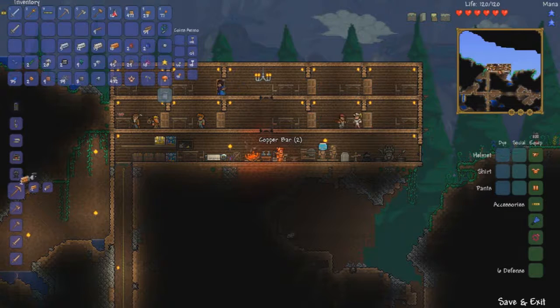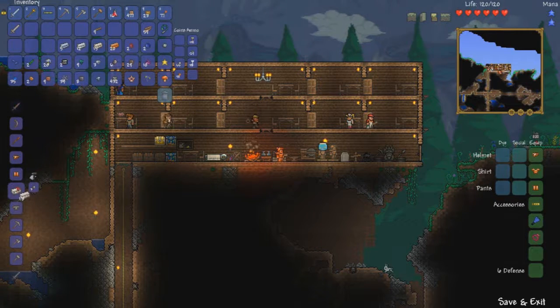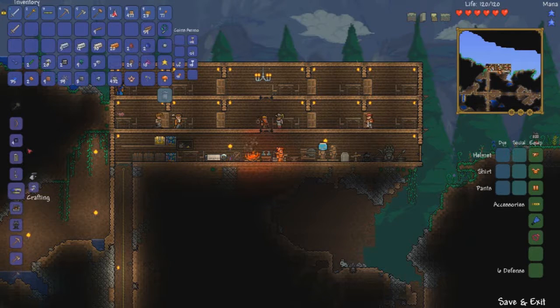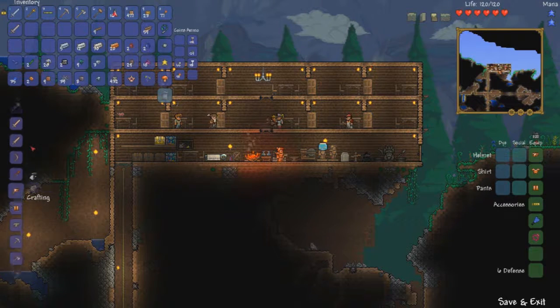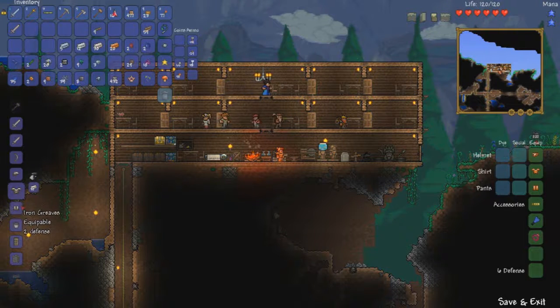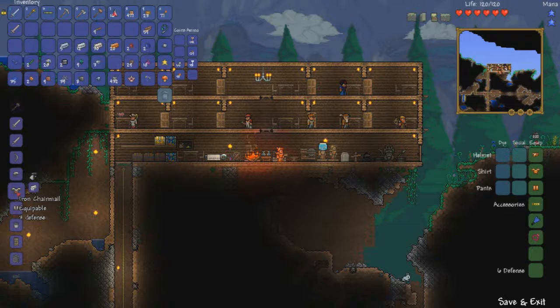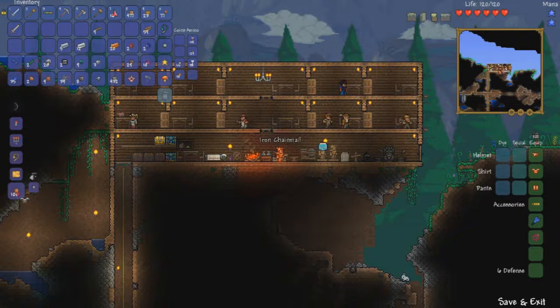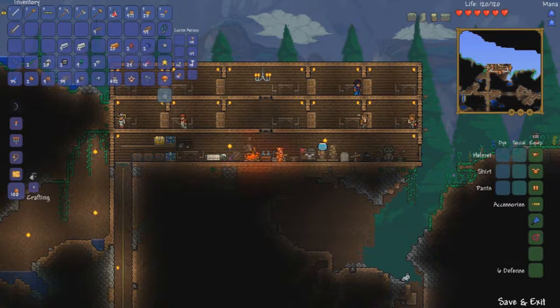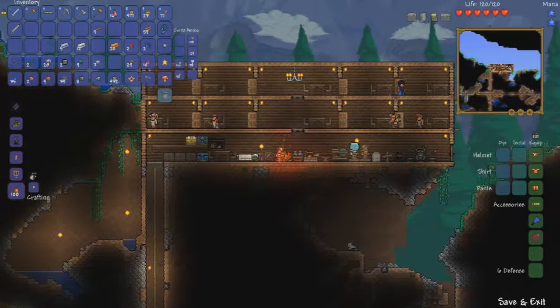Copper. And I know I have some iron that I need to smelt — yep, lots of it. So I should be able to make one piece of iron armor. Two defense, three defense, two defense. I'll make the chestplate, just like I did before. I'm not gonna put it on until I have a full set. Very nice.